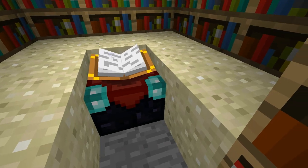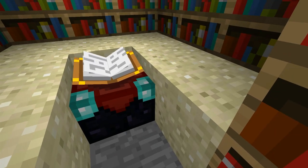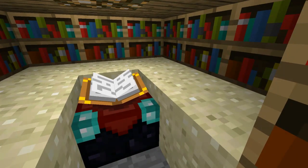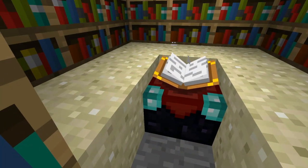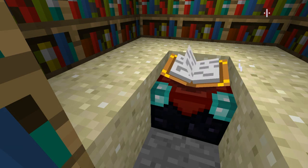By raising one of the side blocks, we block out two bookcases, and by raising a corner block, we block out six bookcases. We can therefore use combinations of blocks to achieve various level ranges per the signs outside.